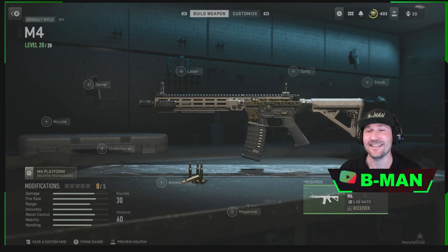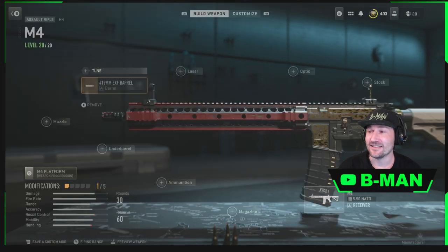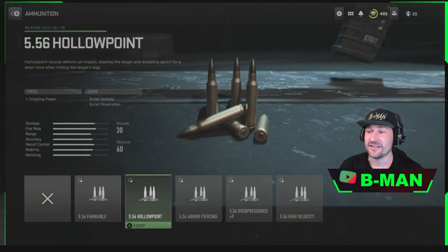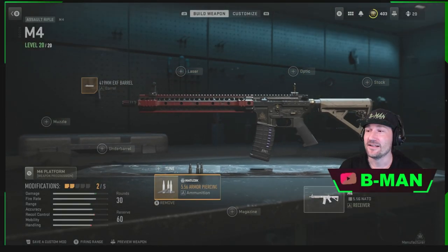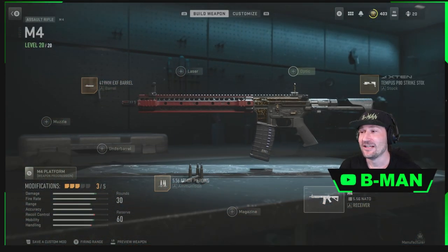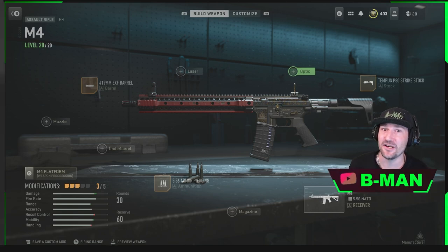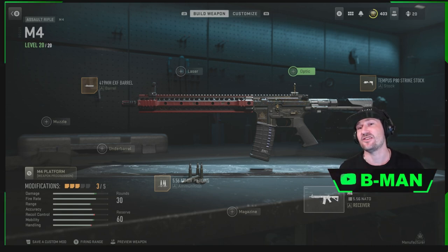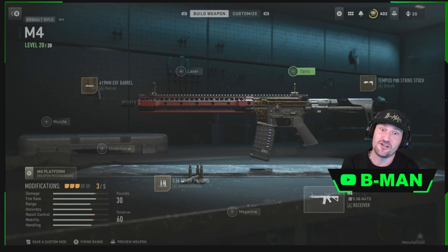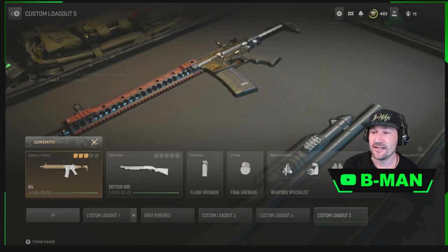You get the base piece of that animated variant — granted, you're only getting that piece, not the whole thing, but something's better than nothing. You can then go along and fill out the rest with other attachments to make it into a cool-looking gun. I think this is going to be tied to the premium battle pass that's coming out, where they'll make you pay extra for the premium stuff — even though you should get all that free if you own Modern Warfare, in my opinion. But simple and easy, that's all you've got to do.